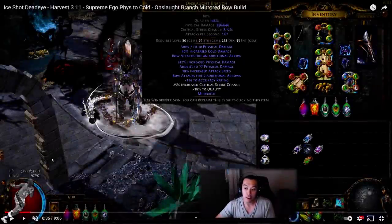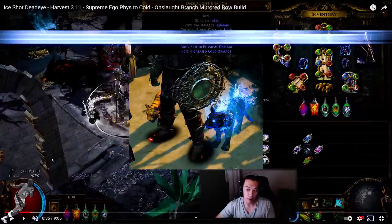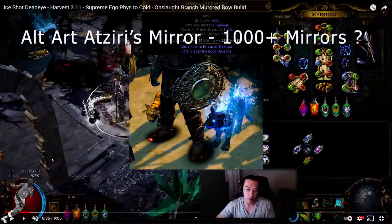Before we get started, you might be wondering what is the most expensive actual item — not crafted item — in Path of Exile history. It's probably an all-art series mirror. There are probably only 50 of them, but most people have probably quit the game already and the other people just aren't willing to sell it, so right now there are zero for sale. If one did go up for sale it would probably cost well over 1000 mirrors.